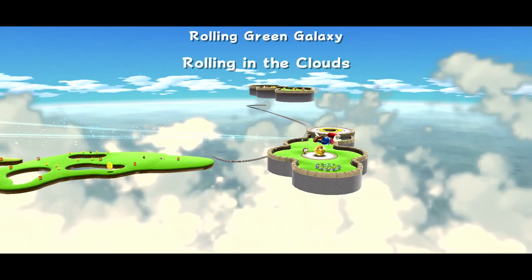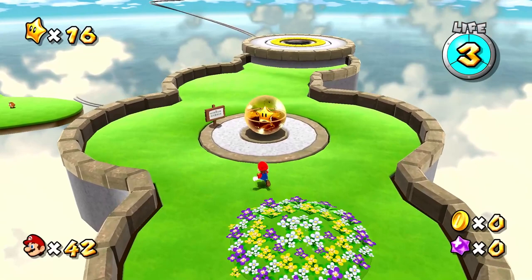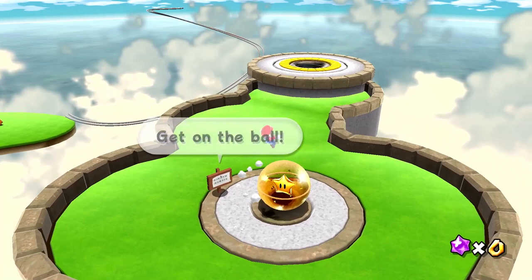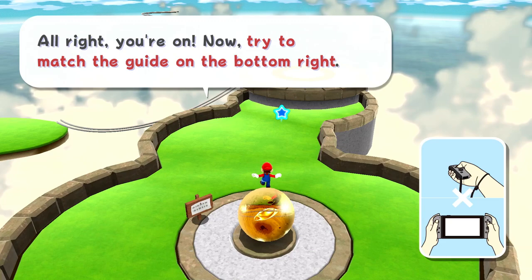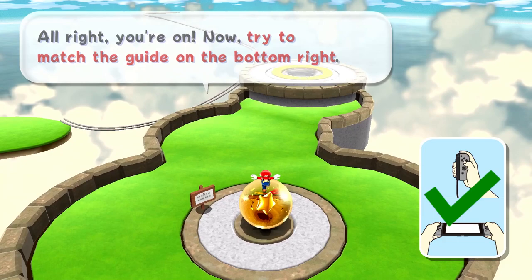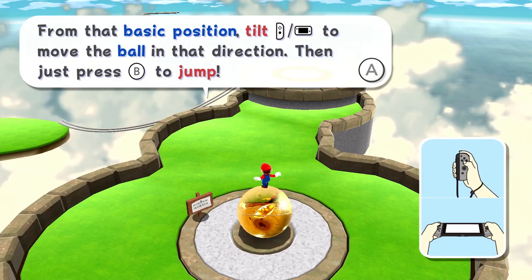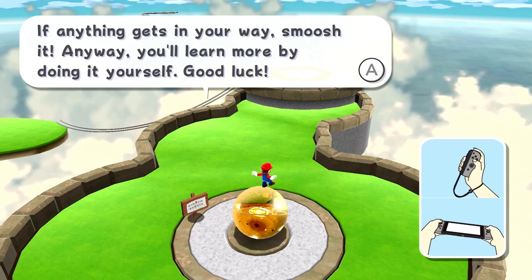The billboard says: 'If you're thinking about just rolling that ball away, you'd better listen. First, jump to get on top of the ball.' So as you can see, we need to jump on top of it. 'Now try to match the guide on the bottom right.' So I guess we need to point our controller straight up. 'That's what we call the basic position. From that basic position, tilt the controller to move the ball in that direction. Then press B to jump. If anything gets in your way, smush it.' See, we have to tilt the controller — this can be very difficult with hooves, mind you.